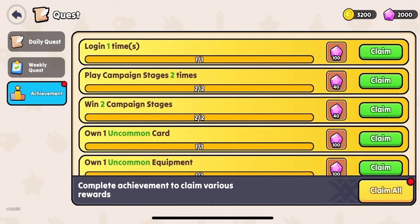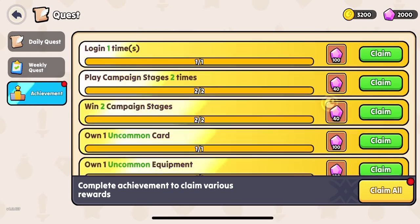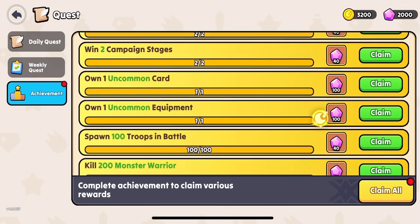There's achievements which give you lots of free gems, which are the premium currency of the game. The main way to get these is to purchase them, of course, but there's a lot of free gems that can get you rare stuff even if you don't pay to play.